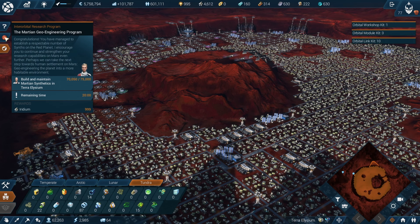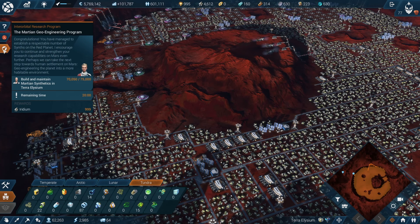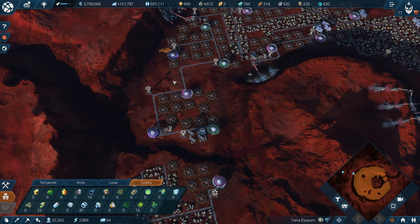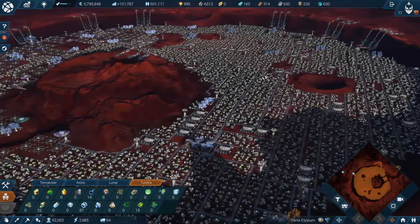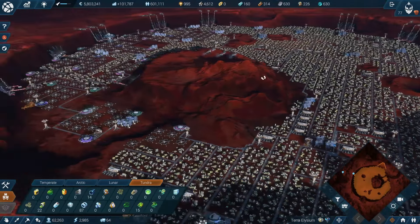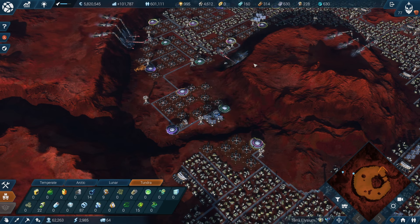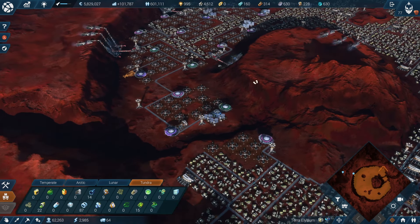Wait — there's one more mission. How am I going to get one more? There's no more space. The Martian Geoengineering Program: build and maintain for 20 minutes — 70,000. So I'm going to have to fit a few more buildings here and there, and delete some of these productions, which means doing more production on the other planets and bringing it there. Give me a few minutes to do that.